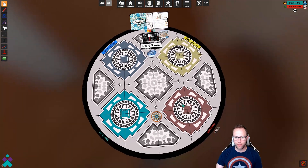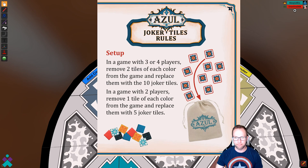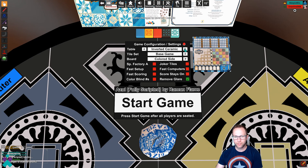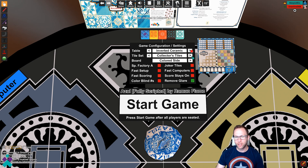As you load in, it's at a strange angle, but take your seat and let's take a quick look at what's on the table. You've got your instruction book up top so you can easily reference whatever you need during the game. Up at the top of the mod you've got different table options — you can change the actual table background, which is cool. I'm going to use inverted ceramic. You can also change the actual tile set — there are five tile types and you can change them to one of five various things, which is a really neat feature. Then the board: you can use the color side of the board or the more strategic gray side. For this one we're just going to use the base color-sided board.